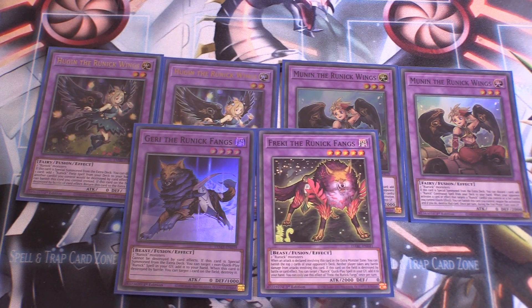One copy of Runic Guri: can't be destroyed by card effects, and when special summoned from the extra deck you can recover one non-Quick Play Runic card from your graveyard to your hand — a good way to recycle Runic Fountain. It also destroys one card on the field when it's destroyed by battle. Finally, one copy of Frecky: a 2,000 defense monster that, when involved in an attack in the extra monster zone, banishes the top two cards of your opponent's deck with neither player taking battle damage. If destroyed, you recover one Runic Quick Play spell from the graveyard to your hand. I don't use Frecky often, but better safe than sorry.